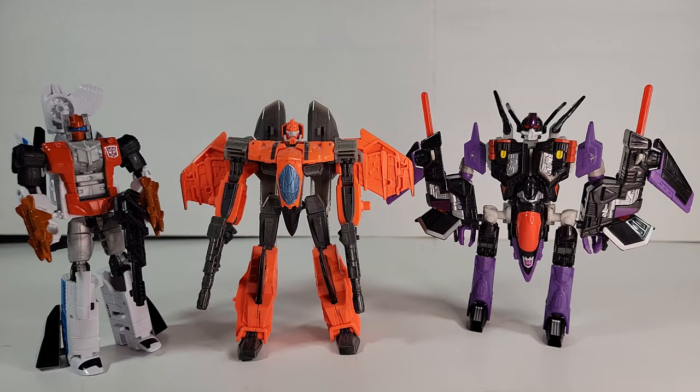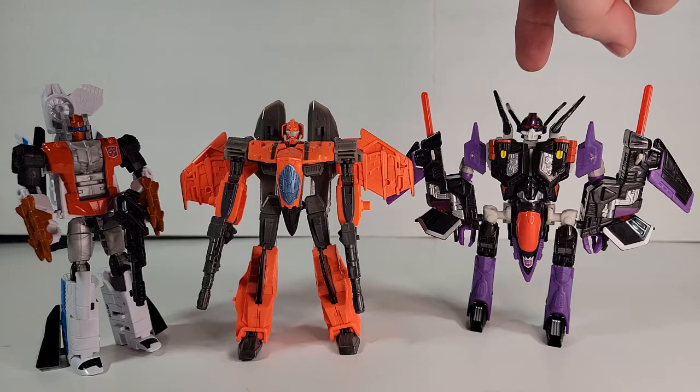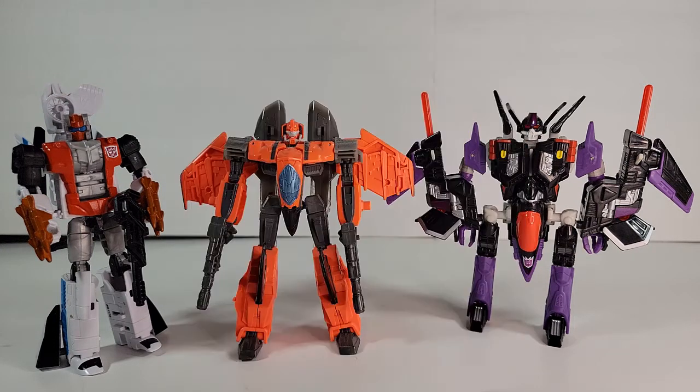Next up is the Mad Scientist G-Axis. This guy was a prominent bad guy of the Marvel Generation 2 comics, and was the evil science flunky of most of the other bad bosses in IDW. He only got two toys: the Robots in Disguise 2001, which was a recolor of the Universe Skywarp here, and the T-30. The T-30 was actually used in the IDW comics, so it's the winner.